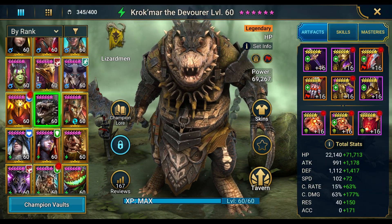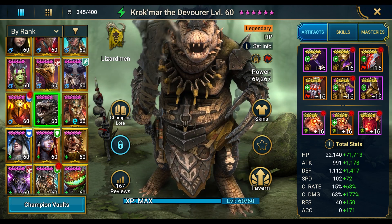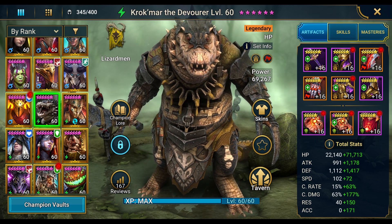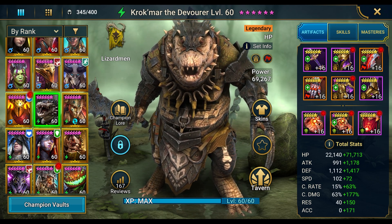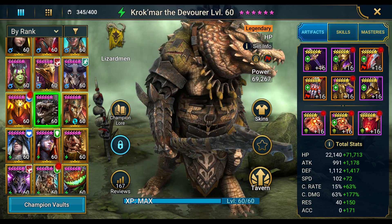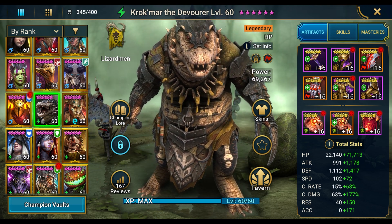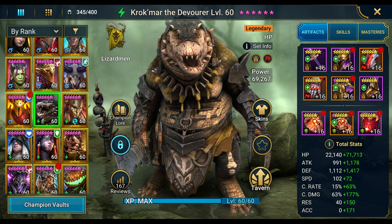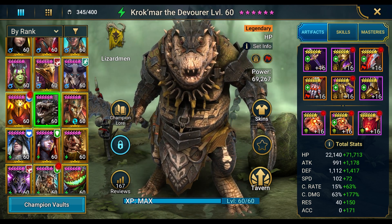Looking over the Crockmar build: I'm not part of the content creator program, I don't have excess free resources, and I don't re-gear my champs for videos with my best gear. This Crockmar is using probably the 30th best Lethal set I have. This is literally just what he has — this is his build, how he's going to stay on my account. He has Lethal set, crit damage, and looking at the A1, I was thinking how to get the stat drain to happen as quickly as possible.